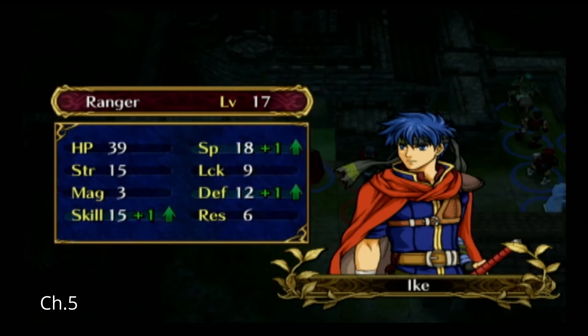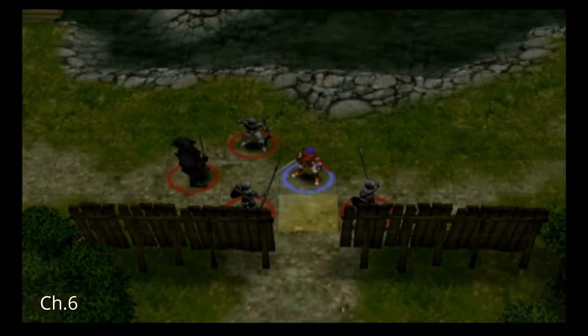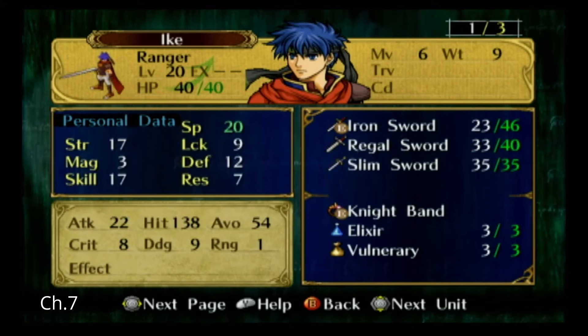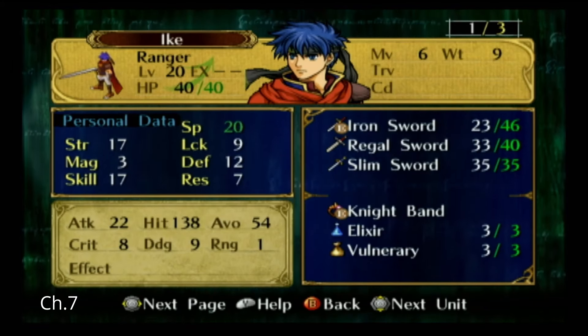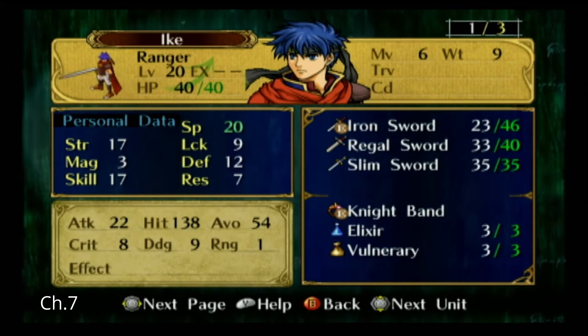He turns out to have an amazing 16th level. Then Ike has to defend the fort alone while everybody hides behind Gaitri and Titania. Ike then makes it through chapter 6 with minimal difficulties, and takes out Emil with little to no problem. These are his level 20 stats — overall not that bad.